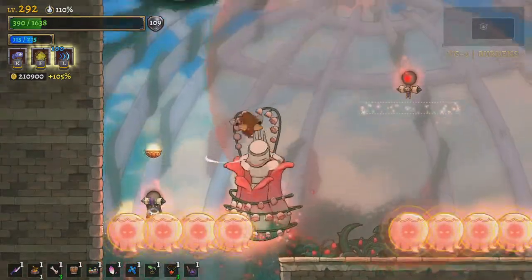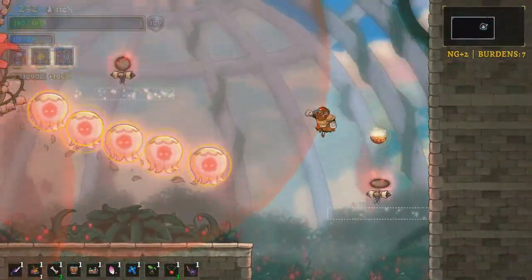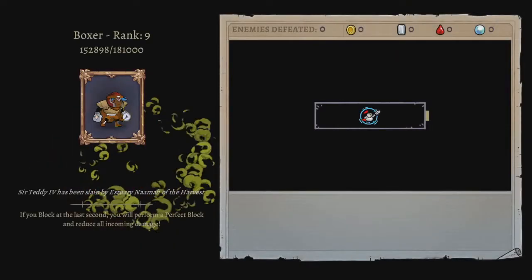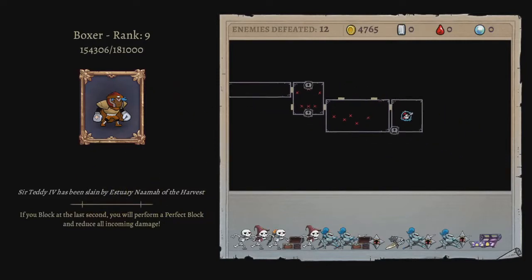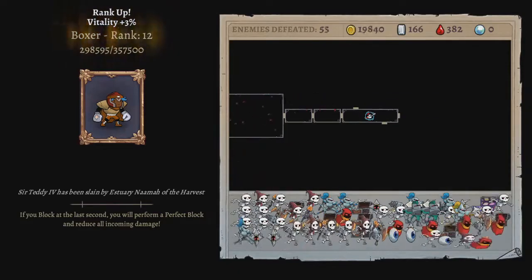I'm going to go ahead and do that — and that was actually good because it opened up a spot here. Well, that's what happened. We had fun. He does a little fart dash in his death throes — that's great. Boxer went from rank 9 to rank 12, and I got 210,000 gold.